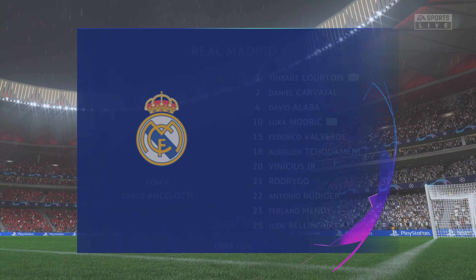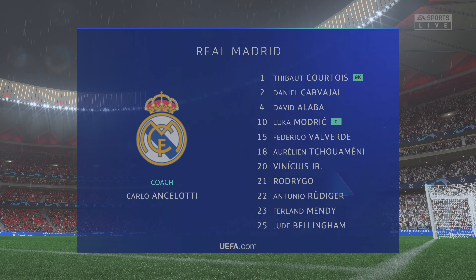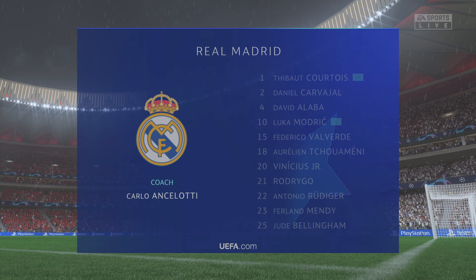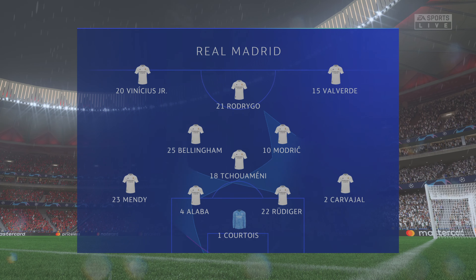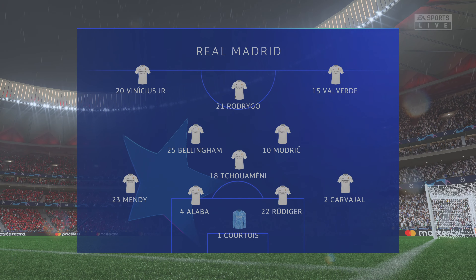Let's dissect the Real Madrid side. Thibaut Courtois begins in goal. David Alaba plays with Antonio Rüdiger in central defence. Jude Bellingham starts with Luka Modric in central midfield. And rather than use a strike partnership, they've gone with just the one player in attack.